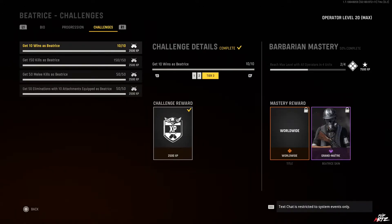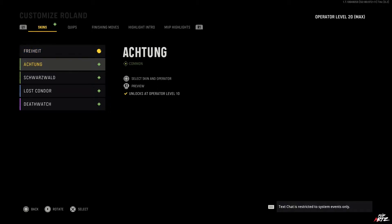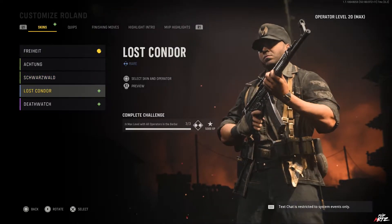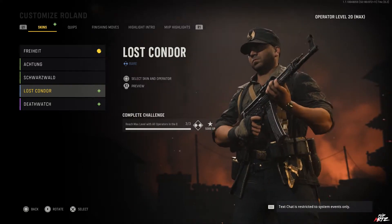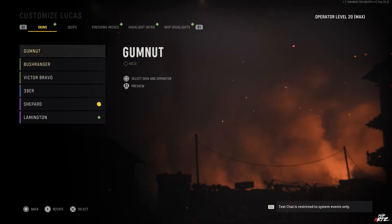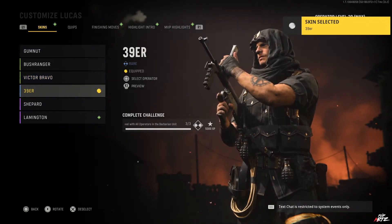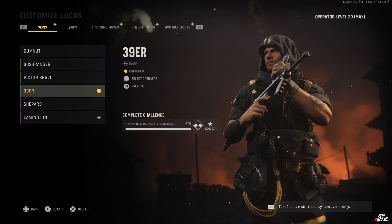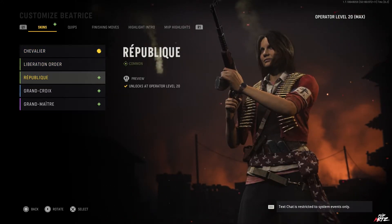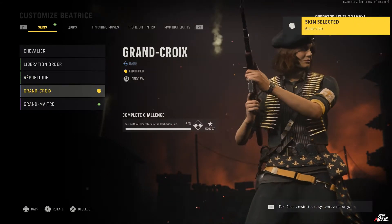Heading over to the customization section, for Roland through his leveling progression we've unlocked both his Achtung and Schwarzwald skins, and for reaching max level for all the operators in his unit we've unlocked Lost Condor — a black outfit with gold accents, similar to what we saw in the previous video for the Hellhounds unit mastery. For Lucas, through his progression we've unlocked the Bushranger and Victor Bravo skins, and for reaching max level for all the operators in the unit we've unlocked the 39er skin for Lucas, again with the same style. For Beatrice we've unlocked her Liberation Order and Republic skins through level progression, and for reaching max level in the unit we unlocked the Grand Qua skin — again with the same black outfit and gold accents.